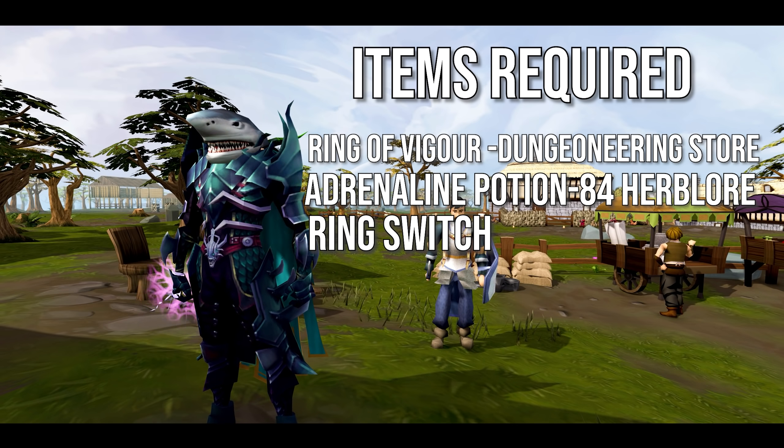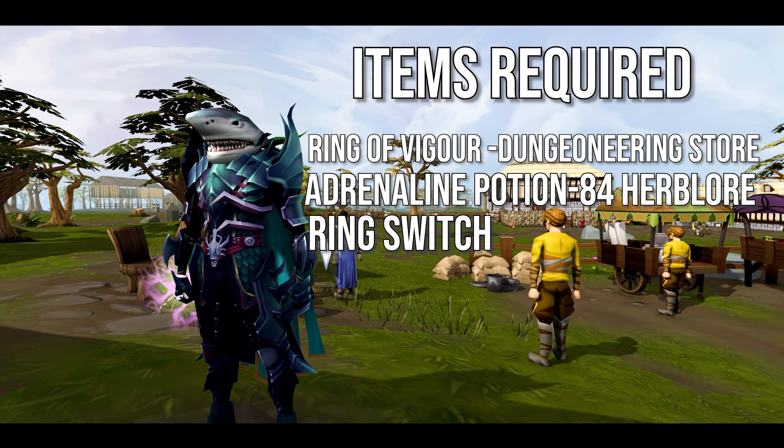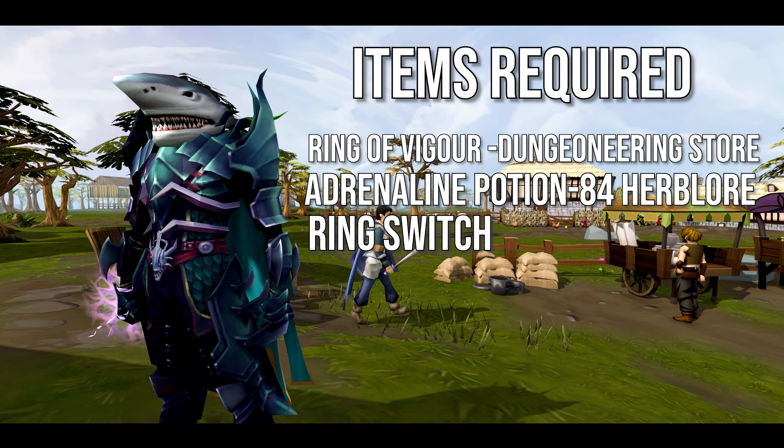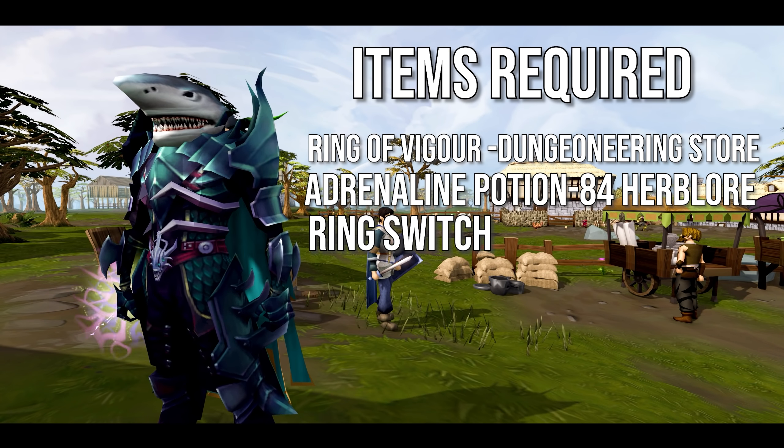First of all, in order to practice this, come to the Lumbridge Training Academy just next to the bank in the Lumbridge Training Area. You will find these Combat Dummies, and we're going to be using these for our training. You can also use the Combat Dummies in the War Retreat if you want, but I usually come here because it's deserted and no one ever comes here.